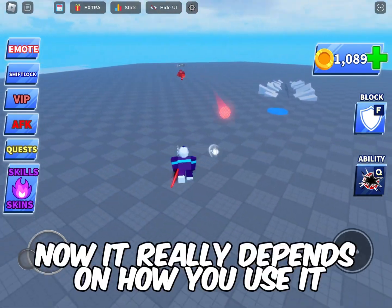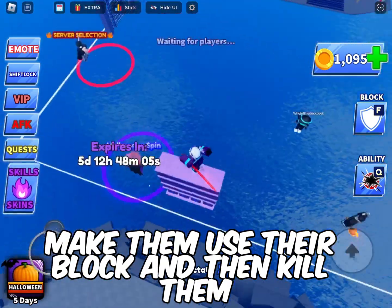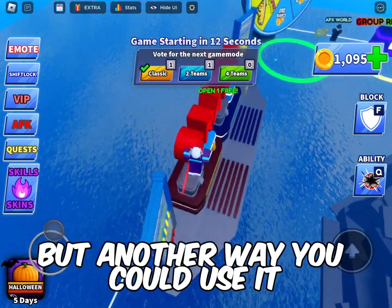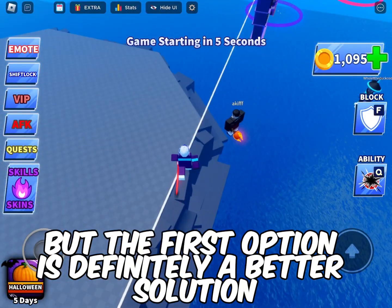It really depends on how you use it, but the most logical way to use it is to catch people off guard, make them use their block, and then kill them. Another way you could use it is if you're just tired of seeing two people clashing and you want to join in the fun. It does work, but the first option is definitely a better solution.